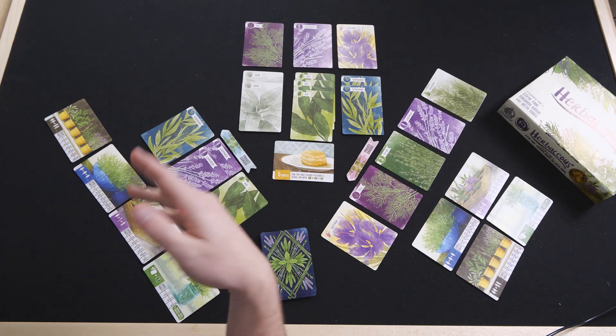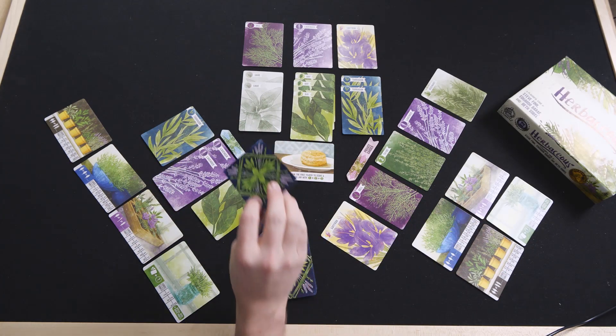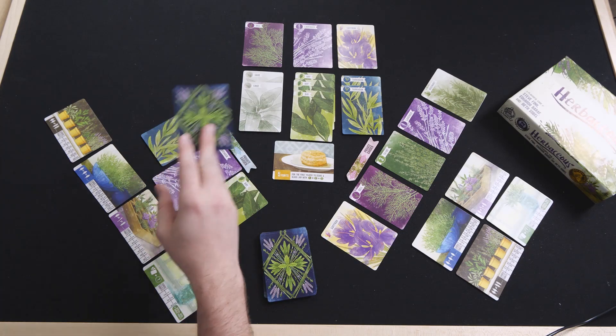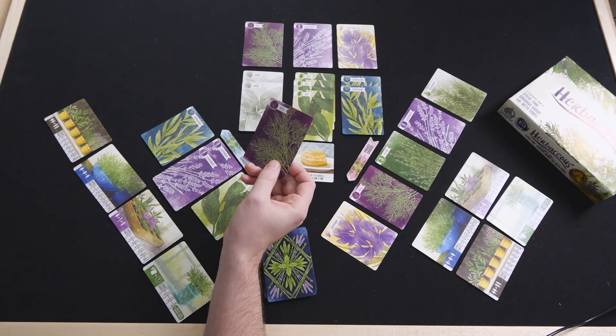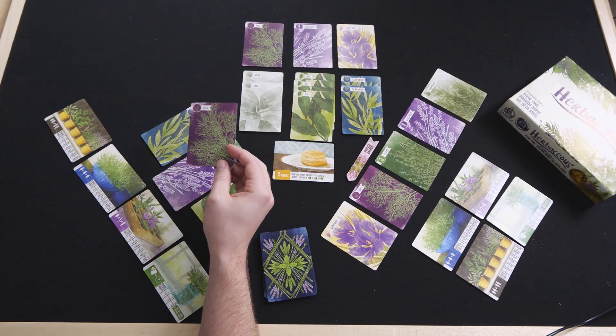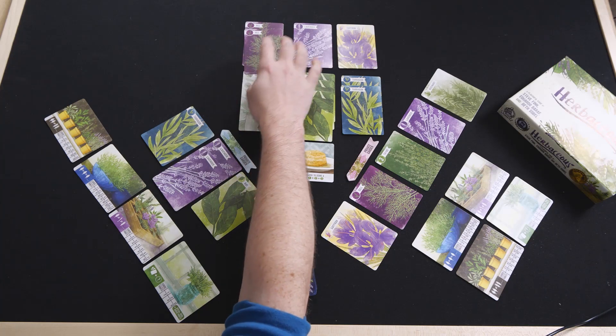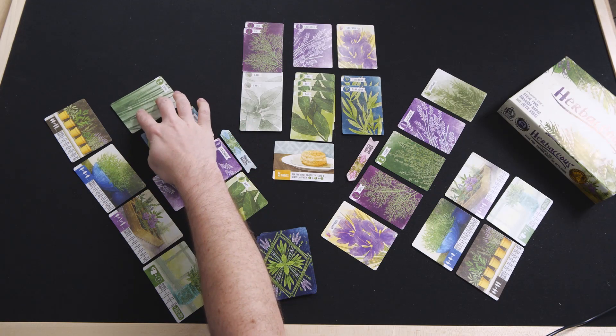Let's call these people Peter and Paula. Peter is going to draw a card — we'll make Peter blue, Paula pink. Peter's going to draw a card and dump the dill in the middle, and then the second card drawn is going to be a chive, which he'll keep.